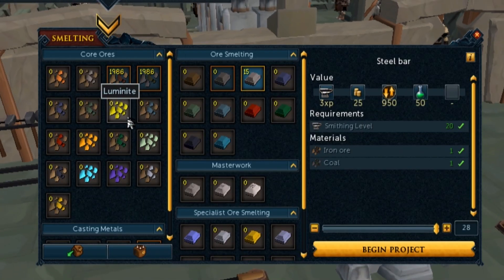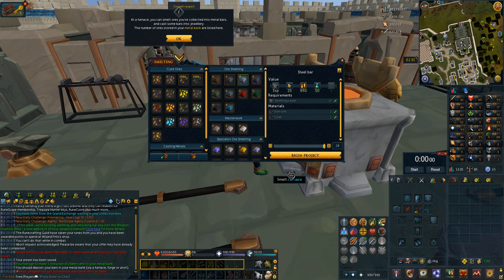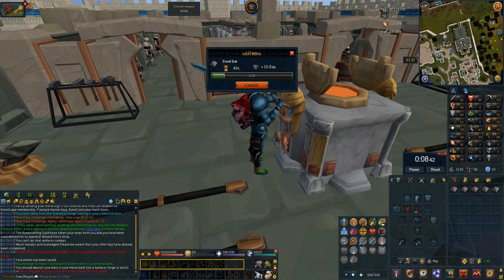For the first method, click on a furnace and open your ore bank. You can deposit the ores that you have in your inventory if they're noted — click the deposit button on the bottom left. I deposited all of my iron and coal, and to make steel bars all you do is press Begin Project or press Space. You make 28 bars per inventory.